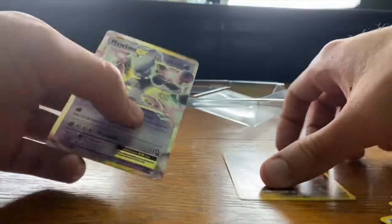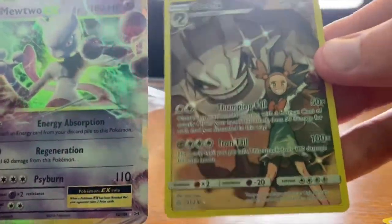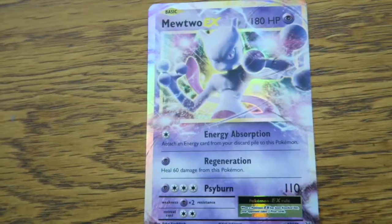So there you have it — two pretty cool pulls from the Toxtricity V-Box. Can't be disappointed about that. And of course, the huge Jumbo card — love to see it. Super extra, but still pretty cool. All right everybody, I hope you enjoyed. That's the Toxtricity V-Box and I'll see you in the next one. Bye-bye!